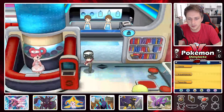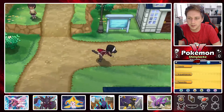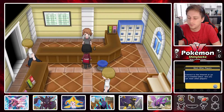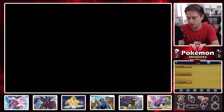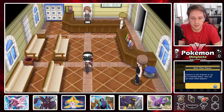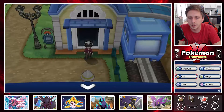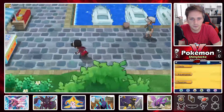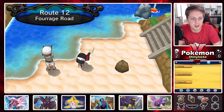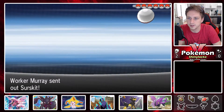We have an encounter we can get on the lower half of Route 8 in the water, and there's the route you can surf on up here in this area. After that we'll take on the next gym, which I believe is gym badge number four — could be three. I did think I could get an encounter here by fishing, but I looked it up and I was wrong. We have one encounter we can do right now, so it may be a shorter amount of time before we take the gym on than I thought.